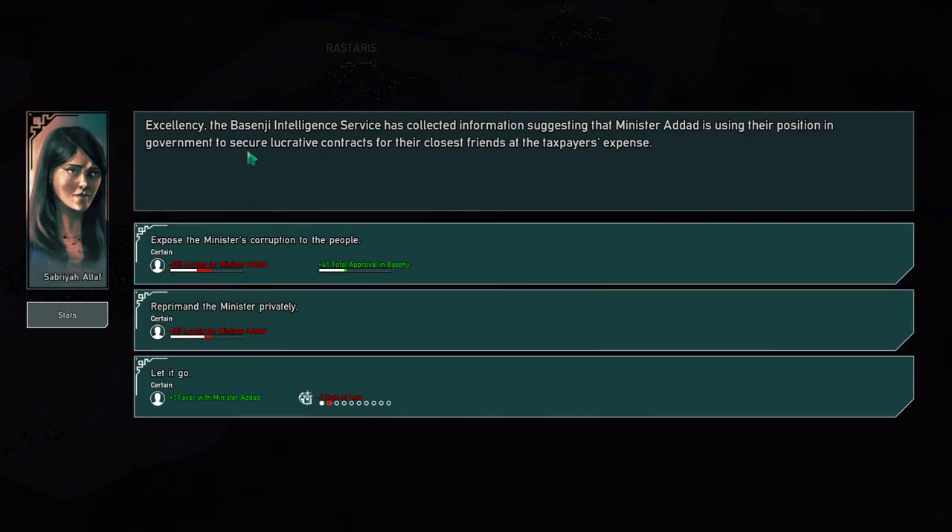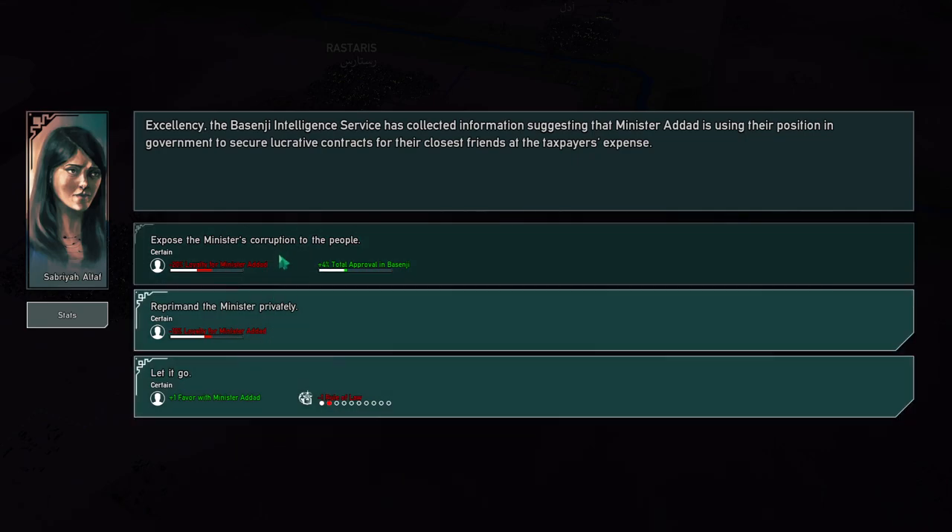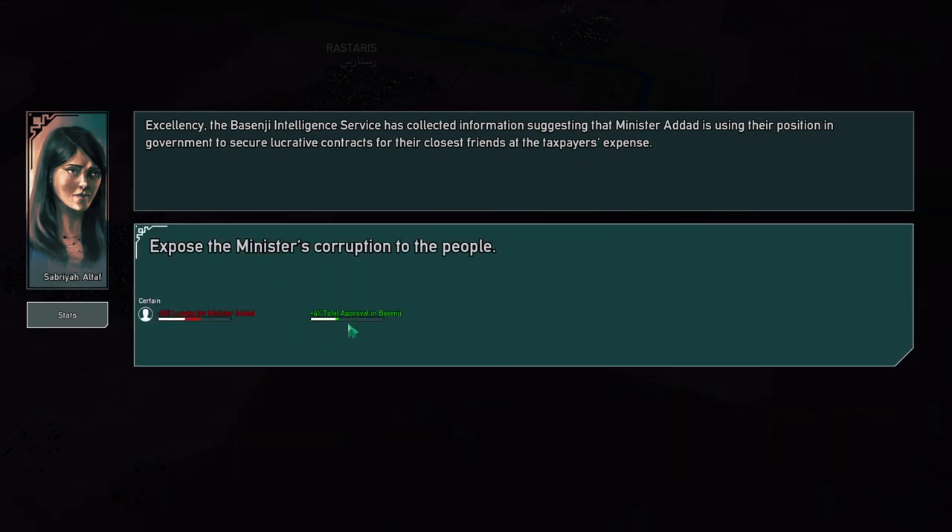Ascension Tourism Services collected information suggesting that Minister Adad is using his position to secure lucrative contracts for his closest friends. We can expose him — he won't like me for that; reprimand him; or just let it go and rule of law goes down, which matters with the US, China, and Russia. We tell him he's bad!